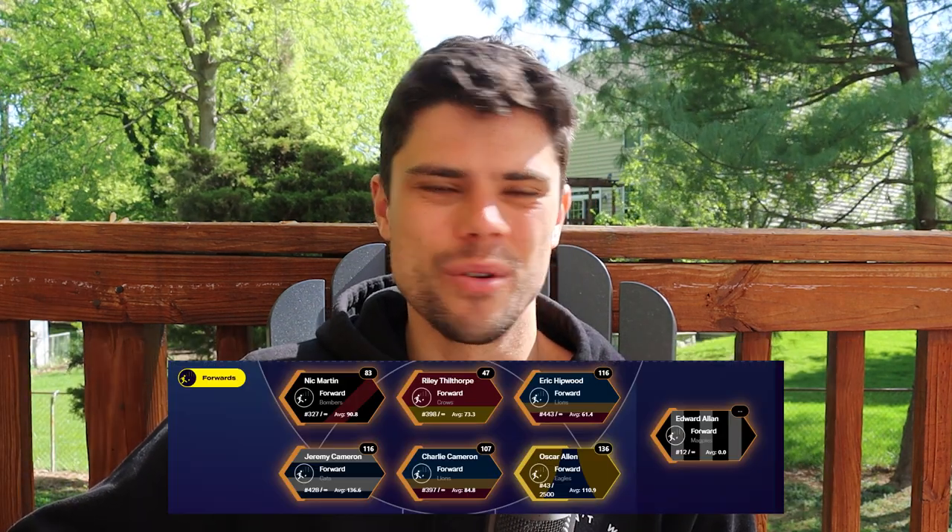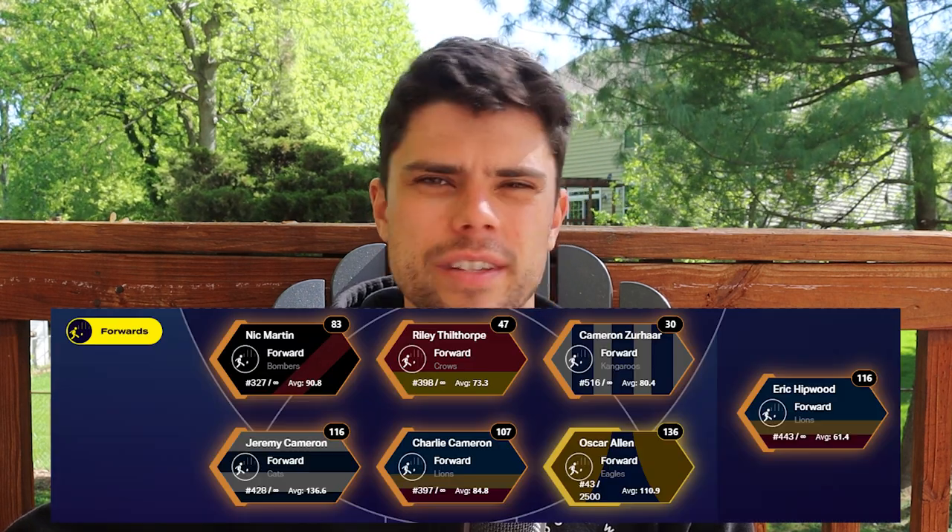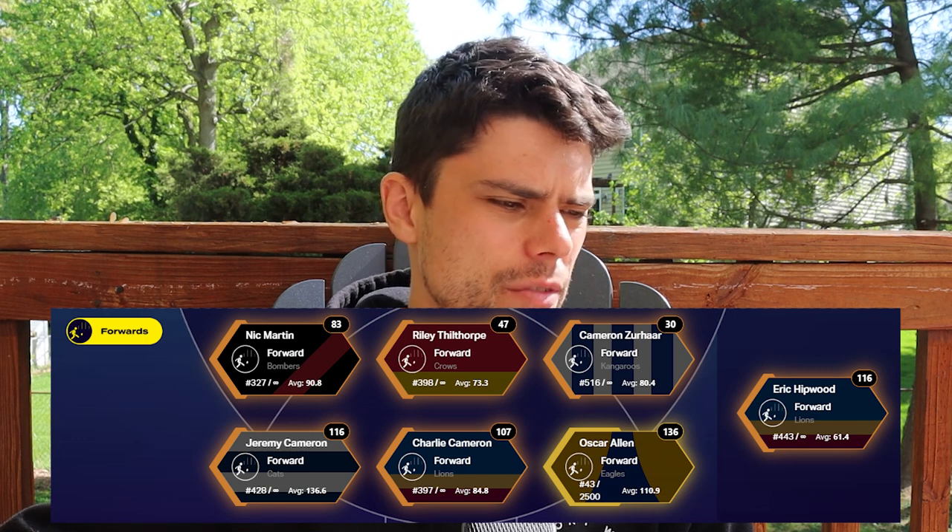Now the forward line — this is where I really need to improve. Eric Hipwood, you can come off. The forwards in general don't score well, do they? Cam Zerha is a walk-up start with 80.4, so it'd be really nice to get a really good forward line option. Riley Thilthorpe may survive another week. It's Eric Hipwood — all right, Eric Hipwood stays. But this is the part of the ground I really need to improve.